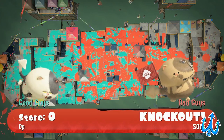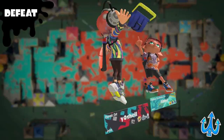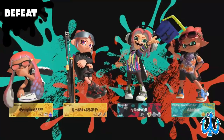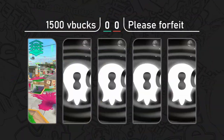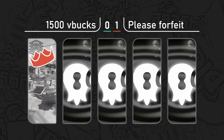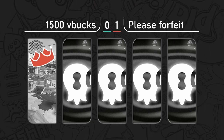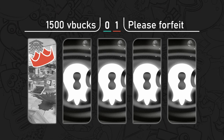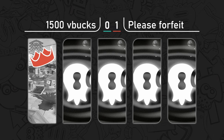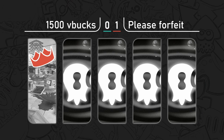It was looking very very good for 1500 V Bucks there at the beginning of that match, but we can safely bet that Please Forfeit is the master of Hagglefish Zones. Very well played from both teams, but once again Please Forfeit — even after being analyzed — they just were not able to be responded to. These teams have not had a major change in composition at all. They're sticking with what they're comfortable with and they don't want to take any chances on something risky.